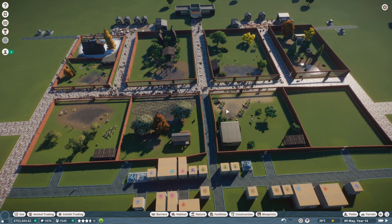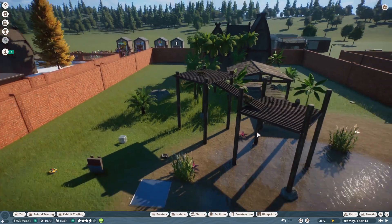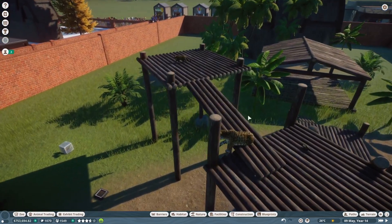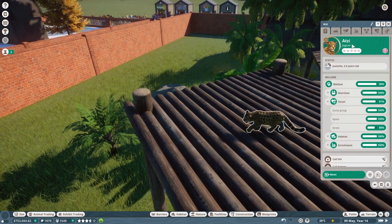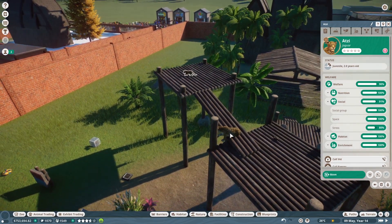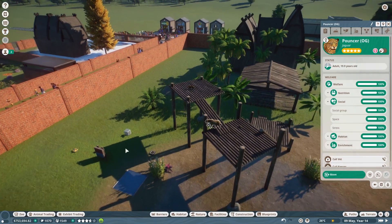Starting out with the zoo I just did the basic layout and then I completed this habitat, which is my jaguars. When we click on the different animals I did label them just to keep it easier. Anything with a one behind it is going to be bred in the zoo, and any of the animals with OG are just going to be the original animals I bought and had in the zoo.